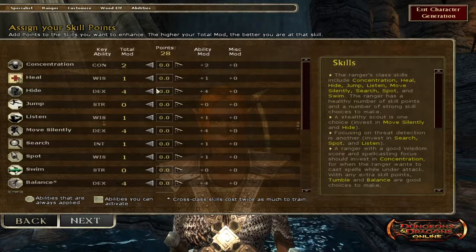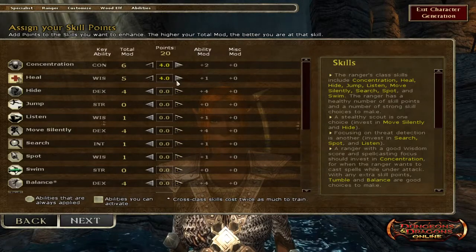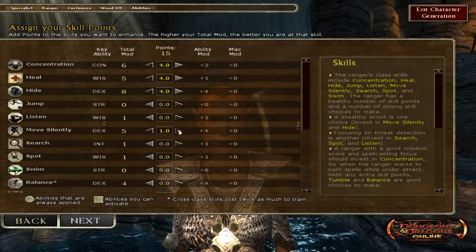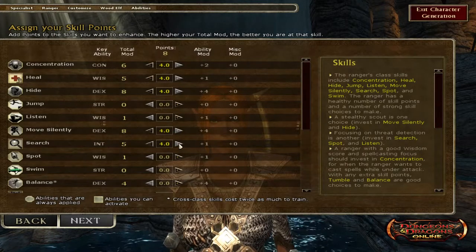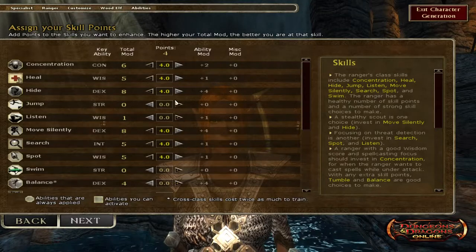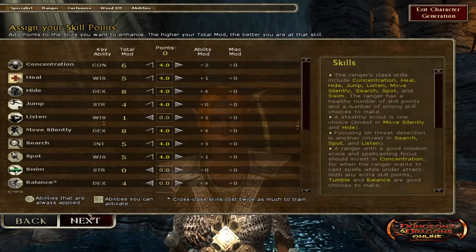Concentration is important. Key skills include: hide, move silently, searching to find secret doors, spot, and jump. In this game you can jump, so that's a useful skill to have points in.